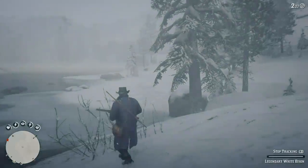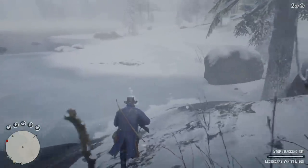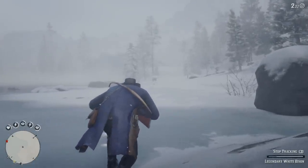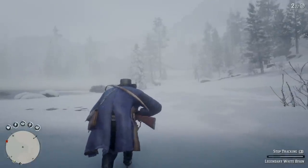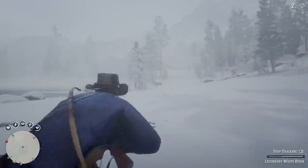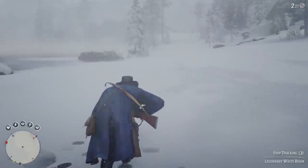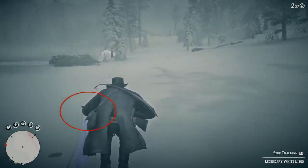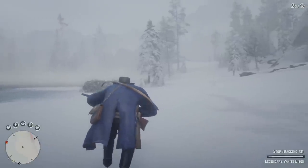Once it's in your line of sight, you want to be really careful. Definitely walk — do not run, do not be on your horse. Crouch. And also, you want to make sure you're downwind from it, or at least not upwind from it. I am taking my time because I do not want to scare it. You can see the wind indicator right here — my scent is going the other way and not towards the animal, which is what we want.